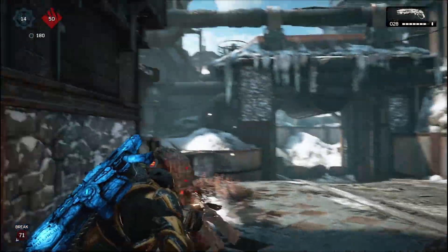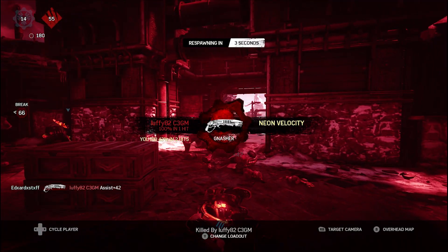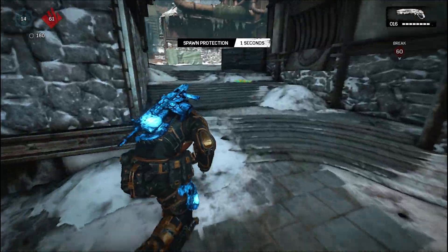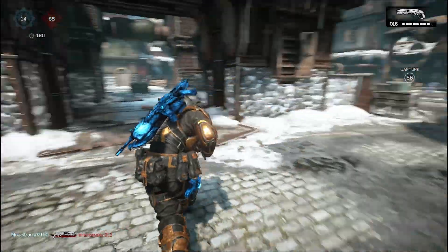You can load into a private match and play against casual bots, but there's no fun in that, right? You can also play King of the Hill and expect to get somewhere between 20 to 40 kills per match depending on your skill level.